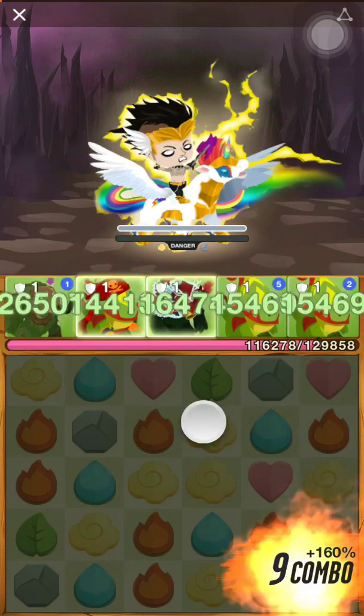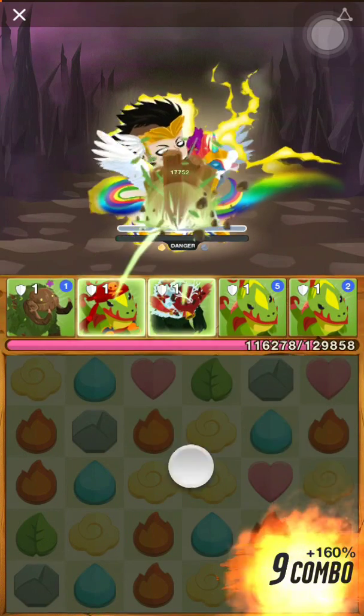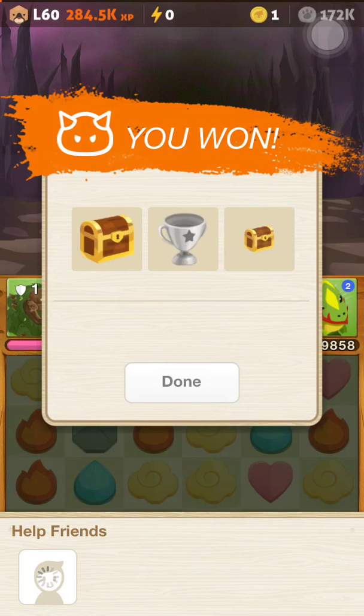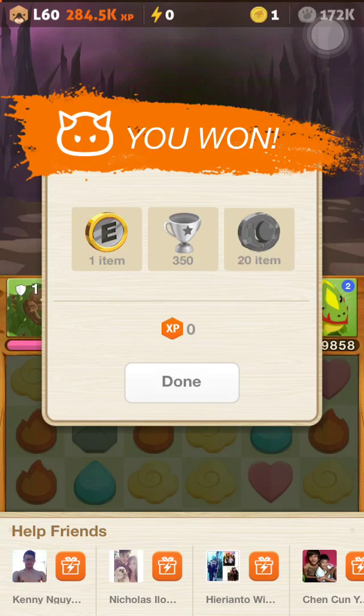Pieces up here are going to disappear. Just say these two rows are going to disappear — if I put these two fires here, on the off chance the fire does come down, then that's another combo too, so you can do it that way as well. But after you do your main combo, everything else is all on luck for how high your combo is.